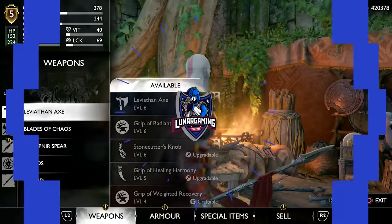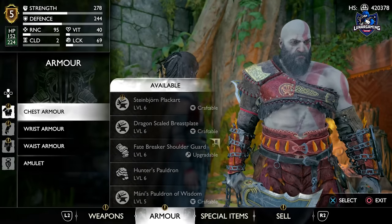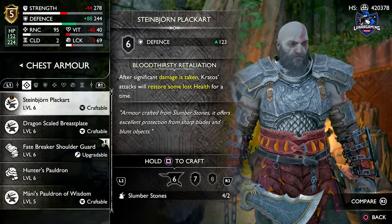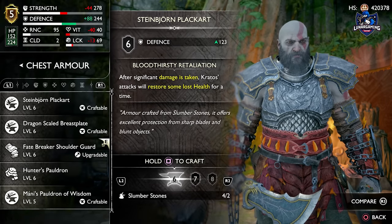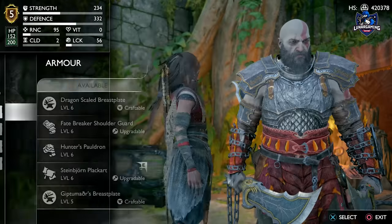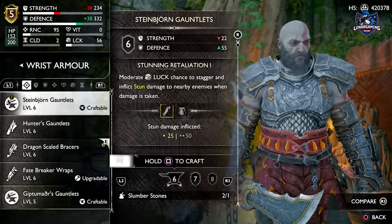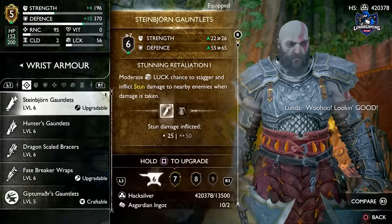Hi guys, Looney here and welcome back to another armour guide for God of War Ragnarok. In this one we are looking at how to get the best defensive armour in the game, the Steinbjorn Armour Set. Once upgraded, this armour — which you can get quite early if you wish — has the highest defence rating of any armour in the game, but it comes at the cost of other stats, putting them all into defence instead. So it's great for tough bosses and other tough enemies.